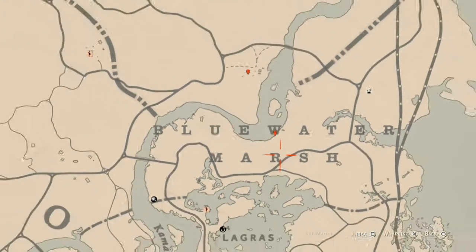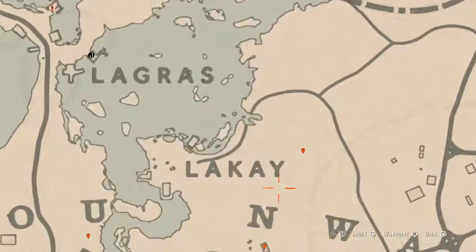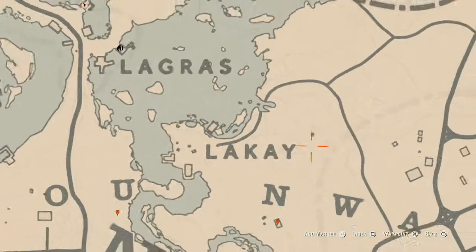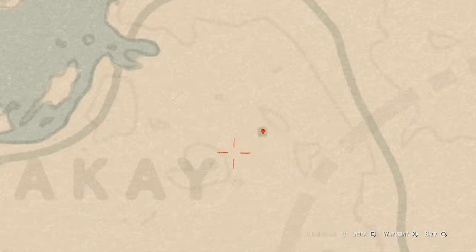Our next marker — you see there's a little square right there? That square is a miniature church. Right inside that miniature church you will find an Ainsworth cross necklace. This cross necklace is inside the tiny church building at the back — you have to crouch down to walk in.